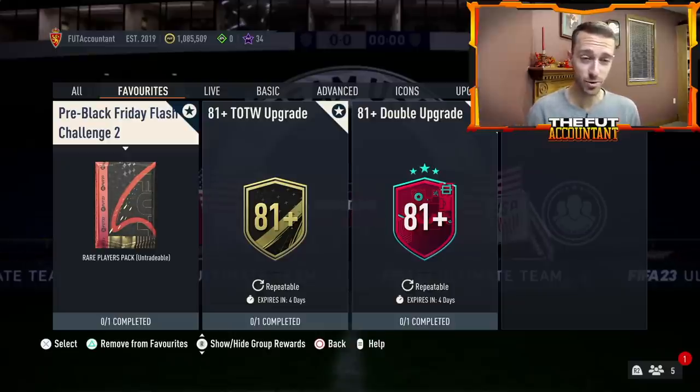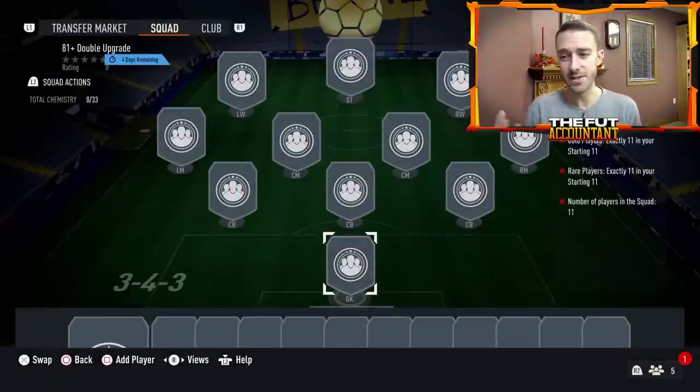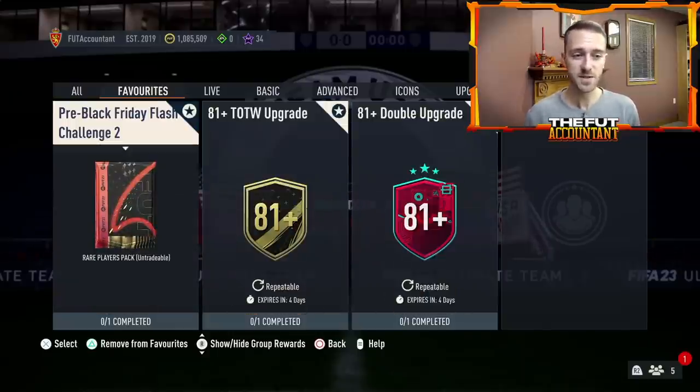Make sure your club is stocked. I don't know if you'll be opening packs today, but maybe go out on the market and stock some cheap rare golds or non-rare golds. We have the 81 plus double upgrade out right now, which is nice to grind — it requires 11 gold rares, which is a bit expensive. Stock your club with non-rares and rares, because with all these flash SBCs there are going to be market movements in bronze, silvers, and golds.